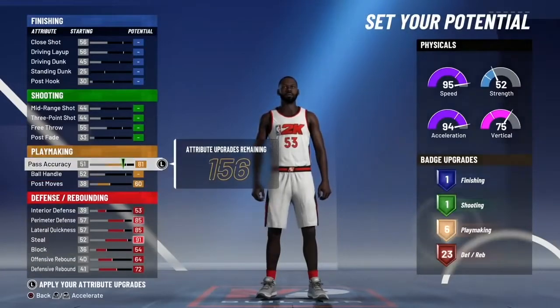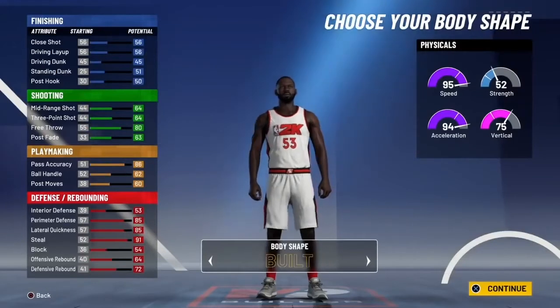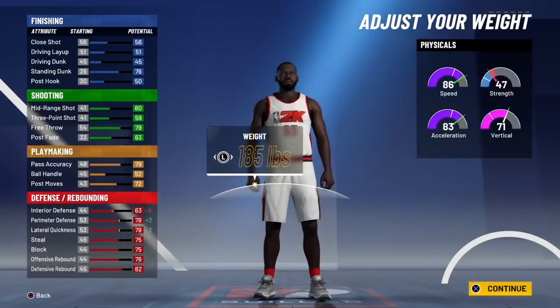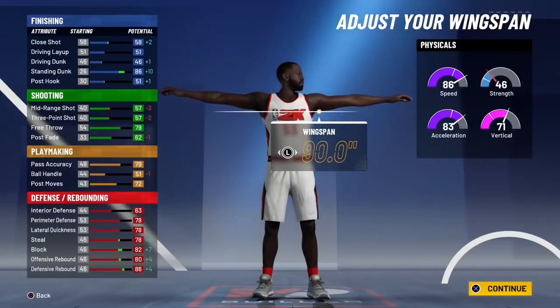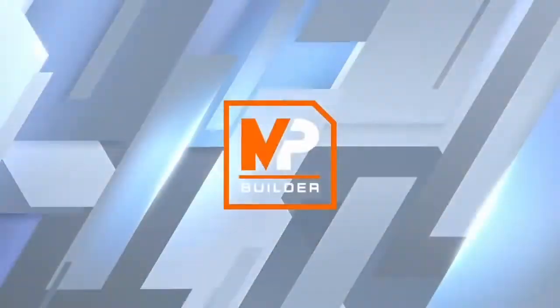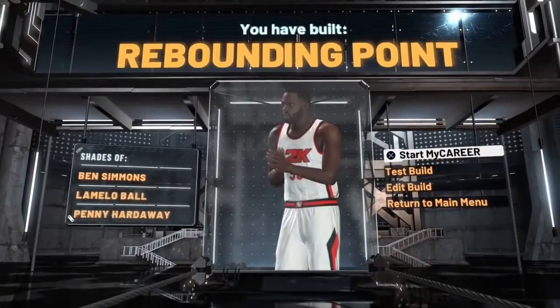Max out your defense, then max out your pass accuracy — everything else doesn't matter. You can put it to random stats. Body type does not matter. What does matter is putting your height to 6'8". Lower the weight all the way down, then max out your windspin. You're gonna get a glitchy rare name build that nobody's seen before. Choose your takeover — I'm going with lockdown defender.